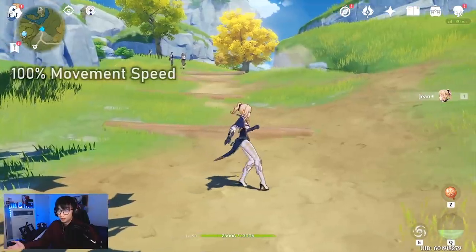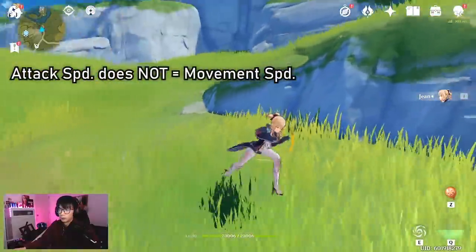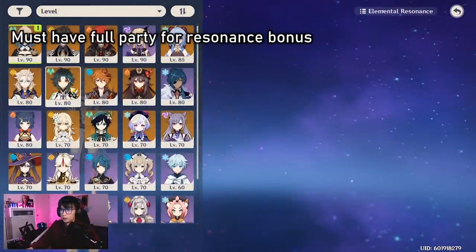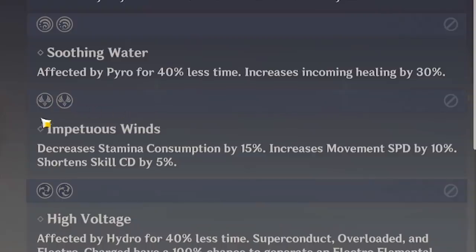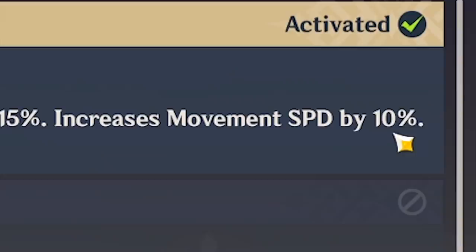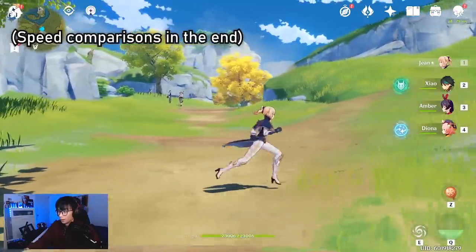Starting with Jean at 100% movement speed — just normally walking and sprinting, pretty average. We can add an extra 10% movement speed by adding an Anemo character to our party of four. I need a full party of four for this to take effect. With Amber and Diona added, the resonance lights up and we get the 10% increase — now at 110% movement speed.